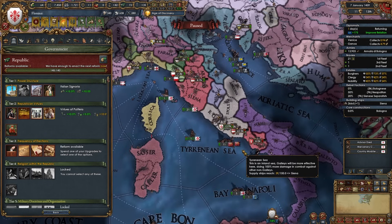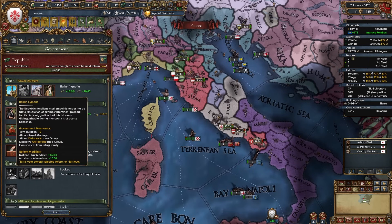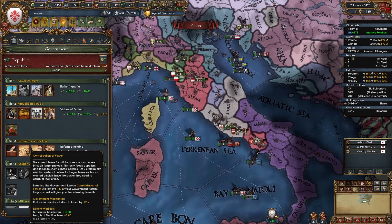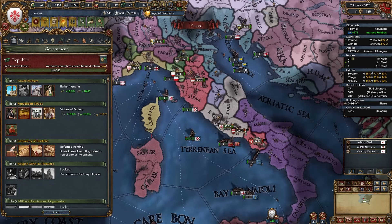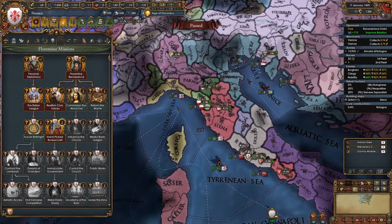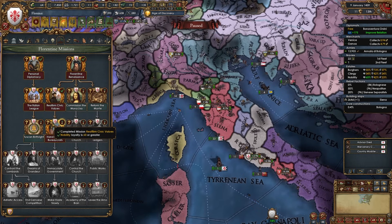For the tier 3 government reform, I recommend either frequent elections or consolidation of power. With a 12-year term like the Italian Signoria, a one-year difference barely matters. I slightly prefer consolidation of power because re-elections reduce estate influence by 10%. The tier 3 reforms don't make a huge difference overall. After re-electing, nobles' loyalty went above 60 — I can now take the 'Handpick Bureaucrats' mission for 100 admin points. If you have no corruption, you can also take 'Immaculate Government' for diplorep and foreign spy detection for 20 years.